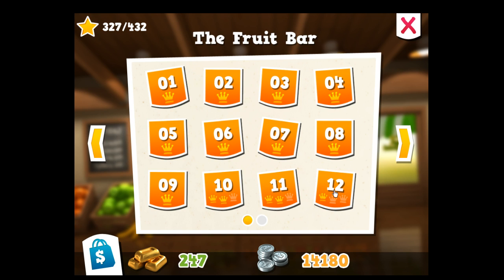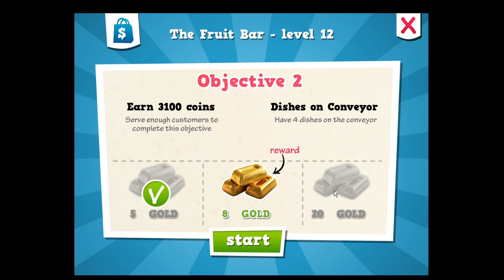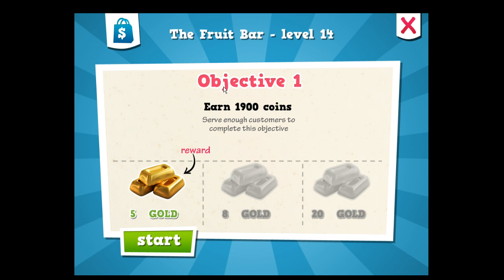We've got 10, 11, and 12. I don't know what 12-2 is. That's a lot of money. Yeah, let's not do that. Let's try level 14 here. 1,900 coins is our objective one. Let's get started.